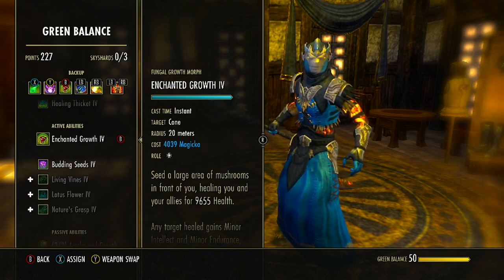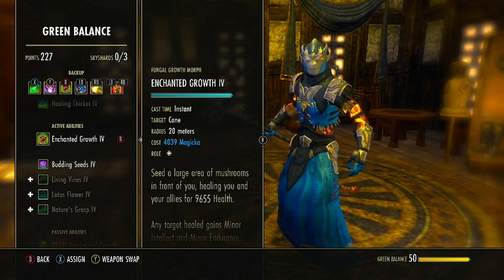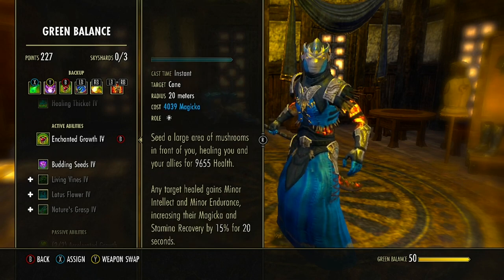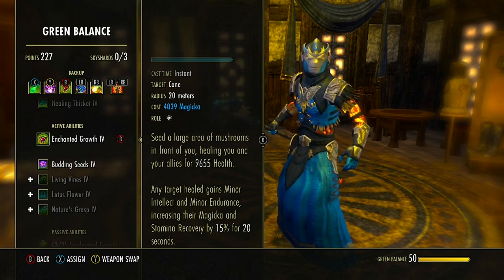Next is Enchanted Growth from the Green Balance skill line — morphed from Fungal Growth, the first ability to unlock. This is a cone area 20 meters out — the further enemies are, the wider the cone. It heals allies in front of us for a good chunk of health. We really like this because it applies Minor Intellect and Minor Endurance to healed allies, increasing Magicka and Stamina recovery by 15% for 20 seconds, boosting both our recovery and our allies'.